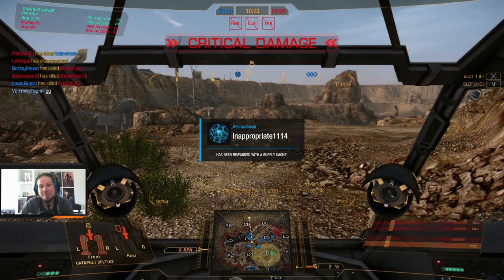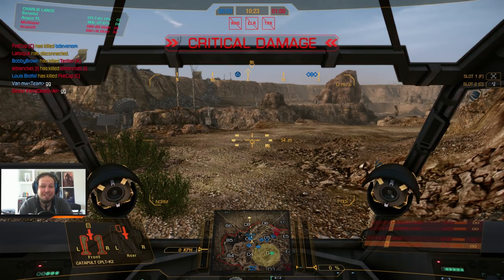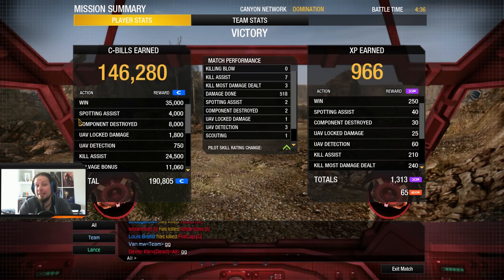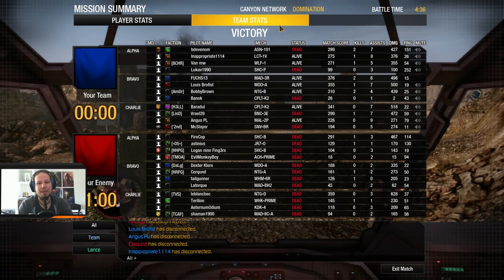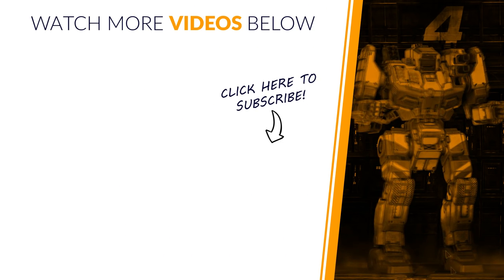I tanked a lot of damage for my team, and maybe I opened up some space to fight, but it was a hell of a messy one. I wish we had been more aggressive in the first place. But again, 518 damage was not too shabby — seven kill assists, three kill most-damage-dealt, and two components destroyed. That was a decent one. And that was your daily dose for today. I hope you liked it — don't forget to leave a rating or subscribe to the channel. If you want to support me, go down to the description — there is a link to my Patreon page. I hope to see you on the battlefield, everybody. Goodbye!